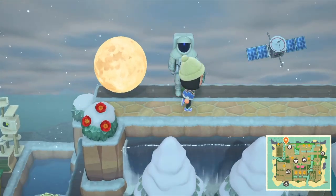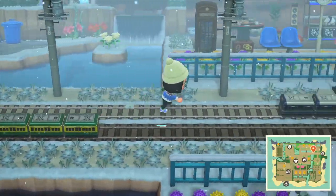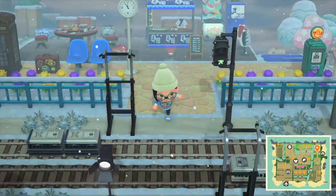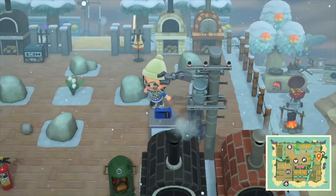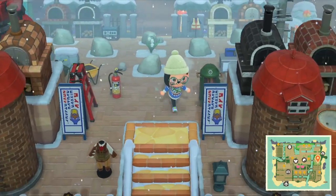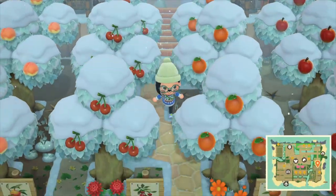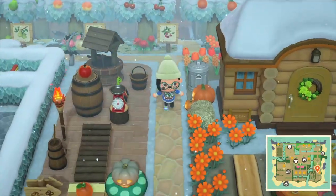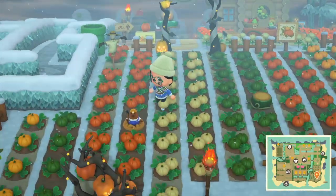Let's return to the railroad bridge and head east — here we have a train station and a sushi bar. Then heading south, let's pass a forest and arrive at the industrial region, which is also my mineral farm. Further north is the farm area with the fruit farm. The farmer living here is Bo, whose home looks quite rustic and fits in this area. He also has a pumpkin field.